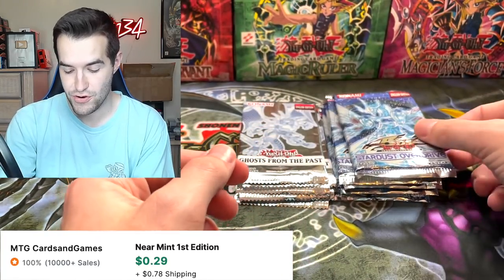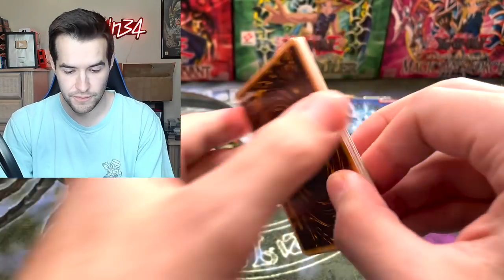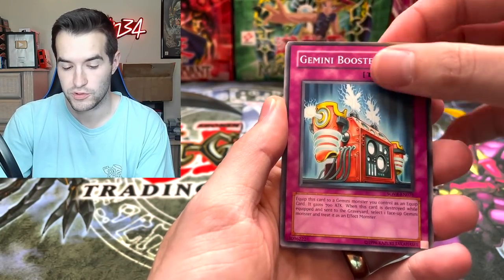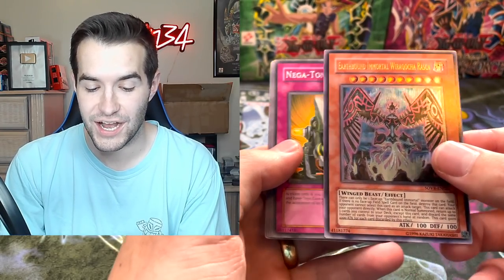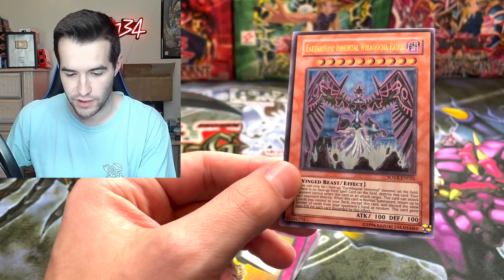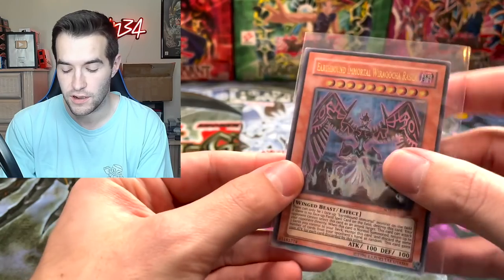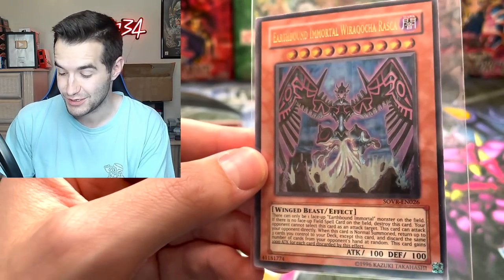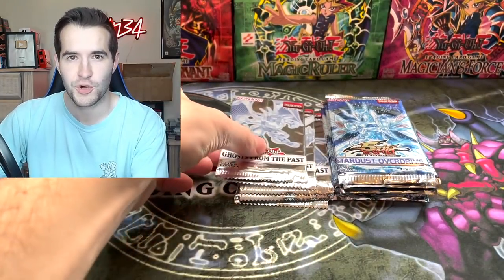Tune to Magician, Asha Leon, Gemini Booster — and then an Earthbound Immortal Ccarayhua, Ultimate Rare! We've pulled this a few times out of our Stardust Overdrive packs. Stardust Overdrive seems to have a ton of Earthbound Immortals, but that is a really cool one. Ultimate Rare — that's a good start for the foils.